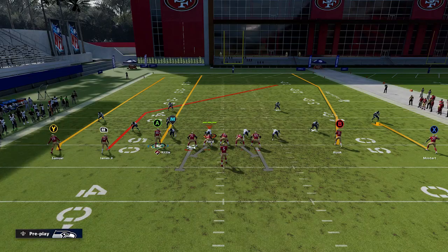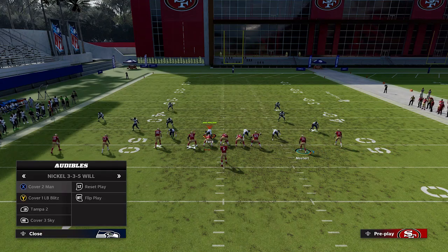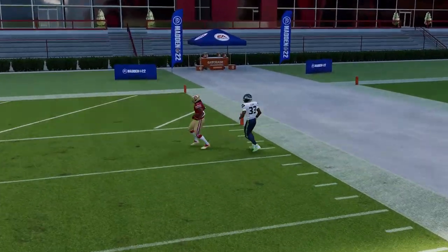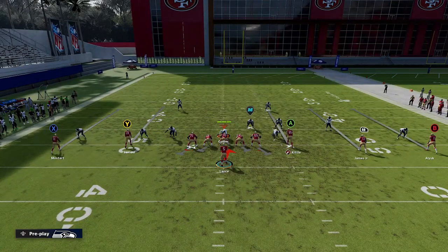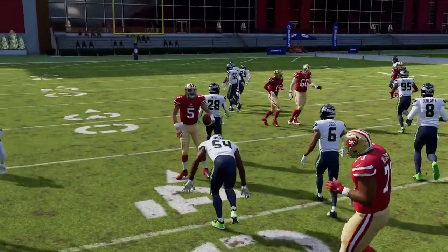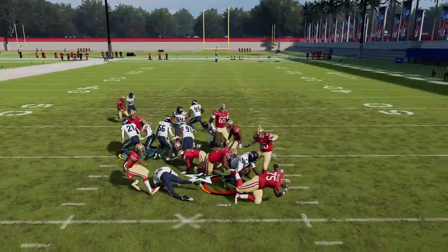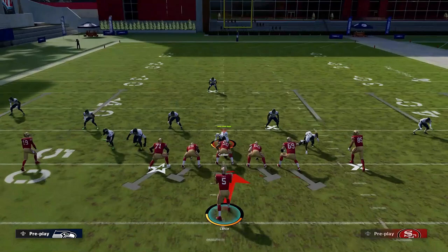Next up we got the middle high low against cover two and cover three. Motion this guy in, put him on a streak, and the B route can really have a lot of success outside for a very big play. Next up we got the quarterback draw. If your opponent spreads their defense to try to match these wide running formations, you can hit him with this draw — it's a pretty good play. You need a mobile quarterback and there's a chance of fumbling, so I typically try to slide. Anytime there's a really spread defense without linebackers in the box, you can still run this play with success.